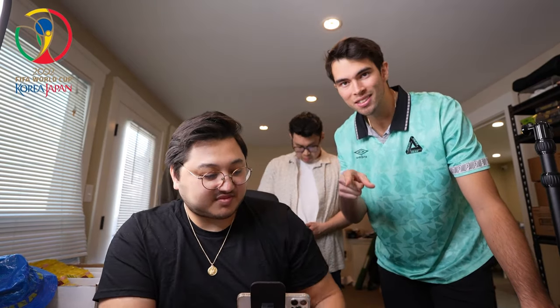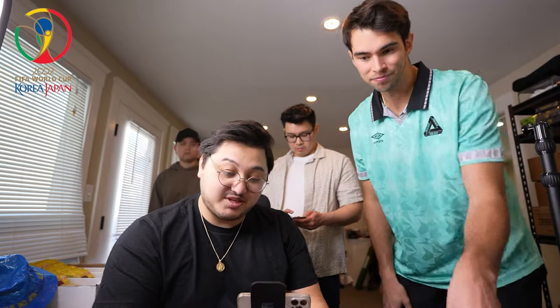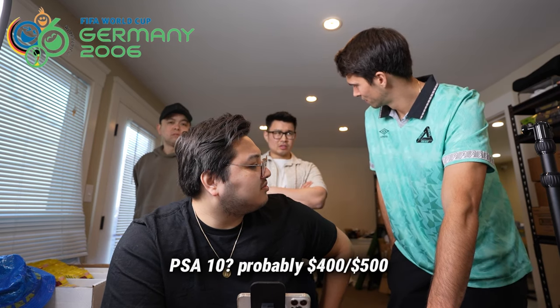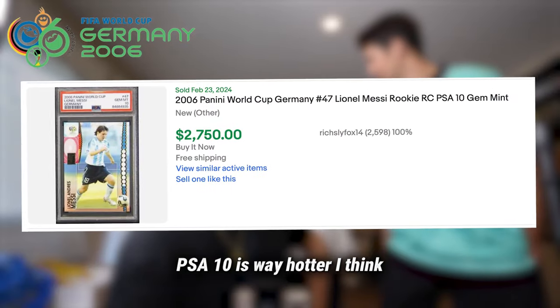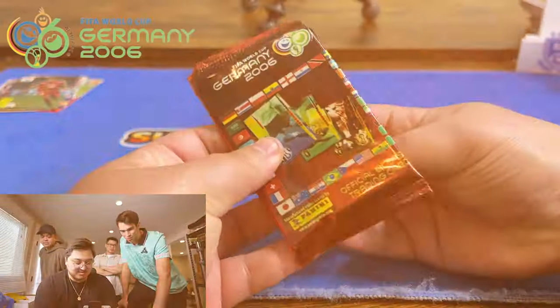With these older packs you're not gonna be hitting anything too crazy, but we're getting close. The next one is 2006 World Cup — we're in Messi and Ronaldo territory. If we pull a Messi or Ronaldo, that'd be big. Do you know what a Messi from 2006 PSA 10 goes for? Probably $400–$500? No, no — PSA 10 is way hotter. I've bought a PSA 9 for about $1,500 at one point. If we hit a Messi or Ronaldo in any of these packs, we'll do a giveaway for you guys.